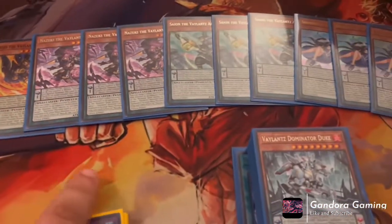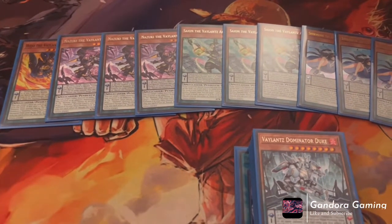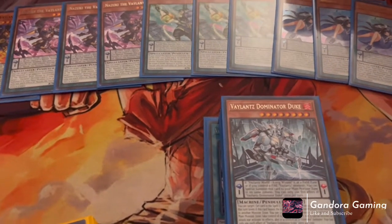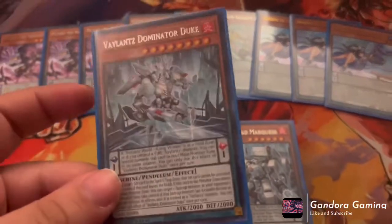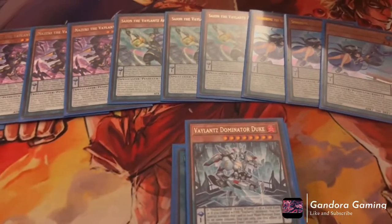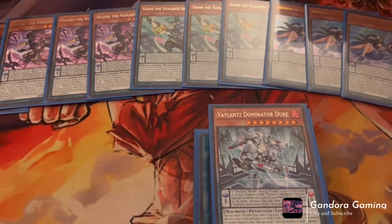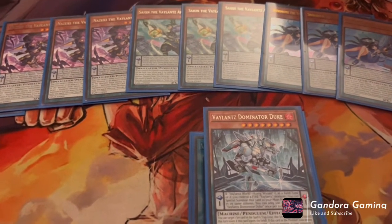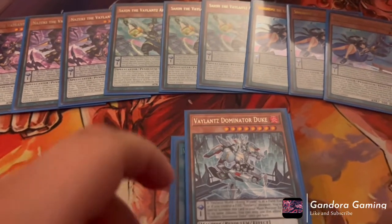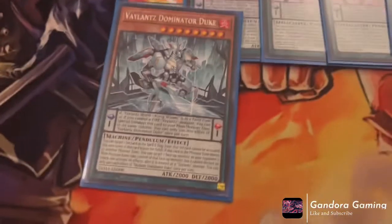Now I have to talk about our fire Valiance. All the water Valiance are spellcaster/water types. All the fire ones are machines — they're basically polar opposites but machine versions. It's a split mechanic kind of like Fluffals and Frightfurs where it's the same archetype but split. These are the fire machine Valiance and they're pretty sick.